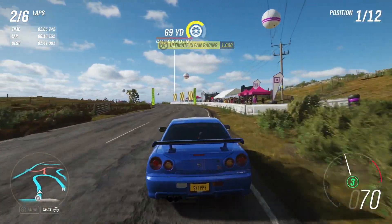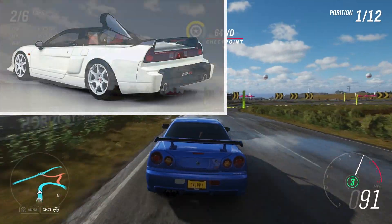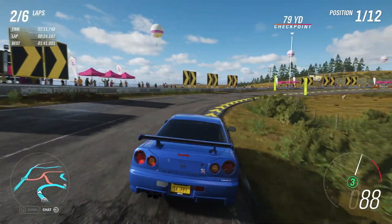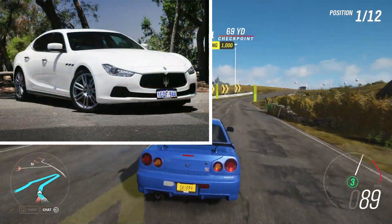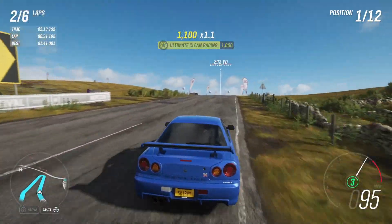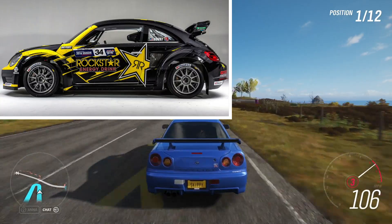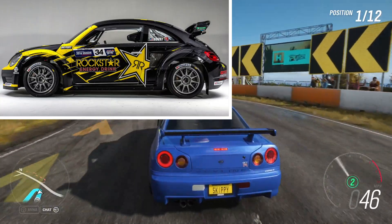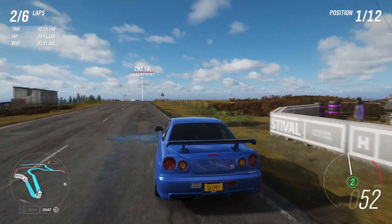For completing the Summer trial, you'll grab yourself a Honda NSX-R. In the seasonal community championships, we have a Maserati Ghibli 2014, new to Horizon 4 — I'm pretty sure it was in Forza Horizon 3, but they're saying it's new to Horizon 4. And the Volkswagen GRC Beetle, a wheelspin exclusive or a 500,000 credit option in the auction house.